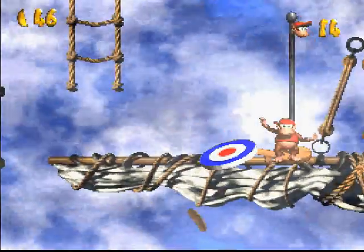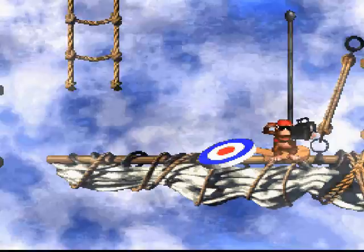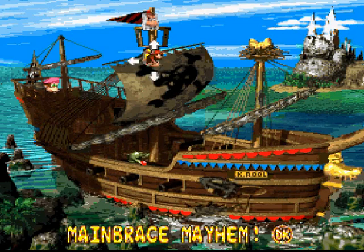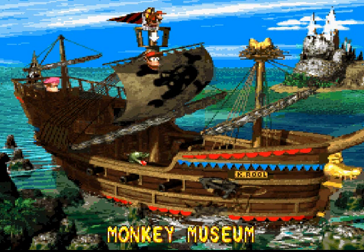Looks like you should hit that corner, and that beats the second level. As you can tell, since you're here you got an exclamation point, which means you got all the bonuses for that level. And you got the DK symbol, which means you got the DK coin. First two levels are completed.